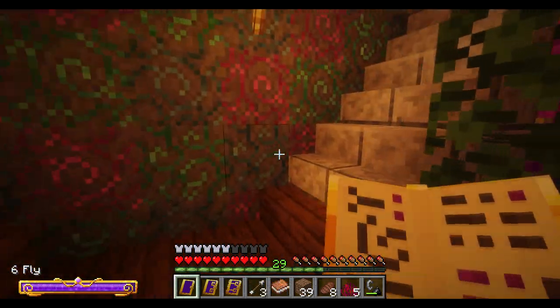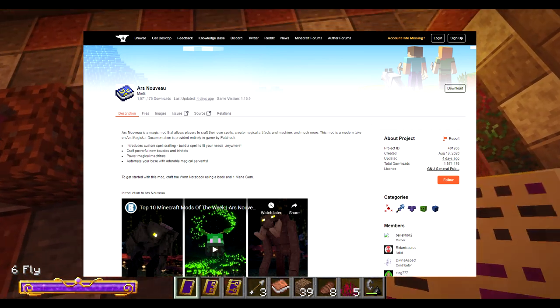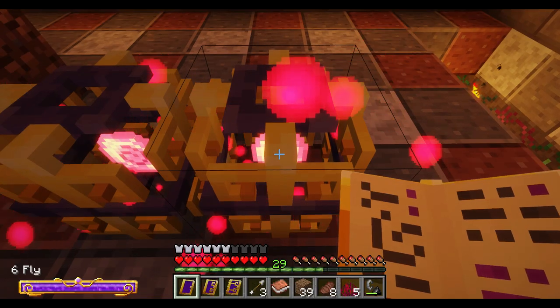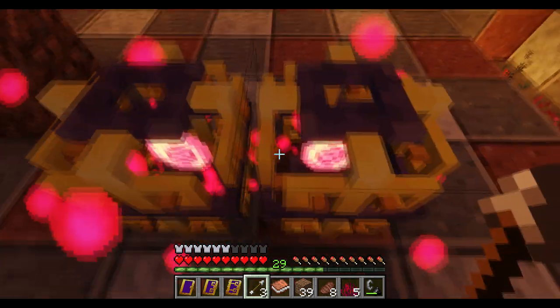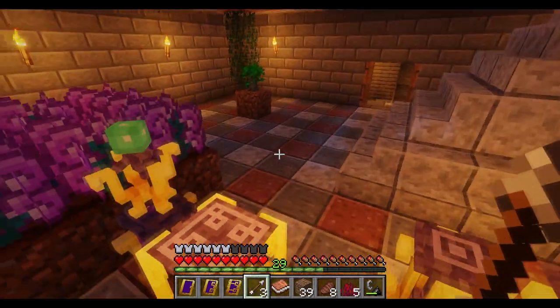If you're wondering what the magic mod I'm using is called, it's called Ars Nouveau — I hope I pronounced that correctly, it's French or something. It lets you create spells which can then be used to do all kinds of things, like damaging enemies, digging through tiles, or flying. There's a lot of things you can do.